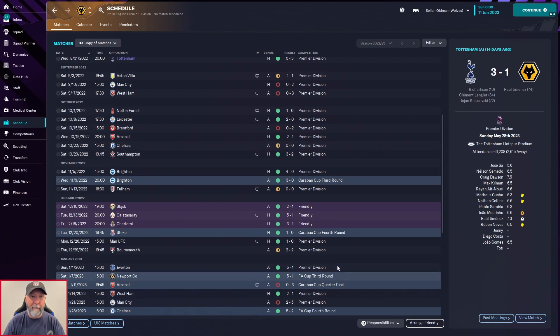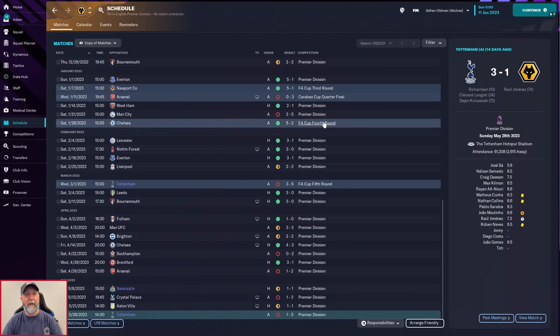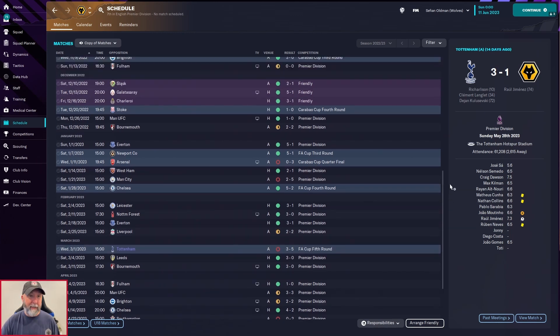Wolves reach the Carabao Cup quarter-finals but that Premier League run is fantastic. There's a bit of a poor run right at the end of the season, losing points from Southampton onward, but two of those matches are against our own teams so you can't really fault that. Still, 65 points is pretty nice, and I think if you took control of this team and picked up this tactic, you could do a little bit better than they did.